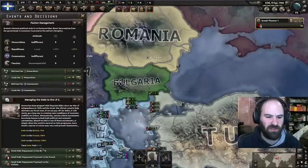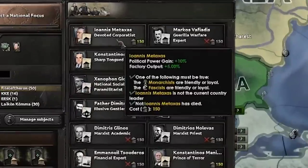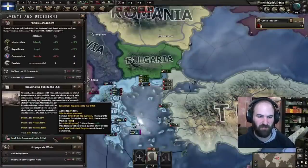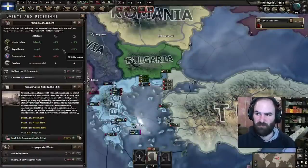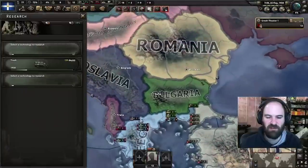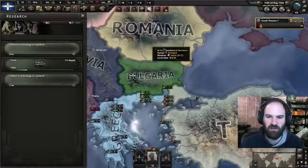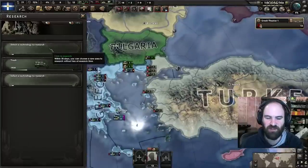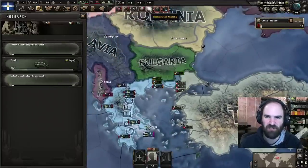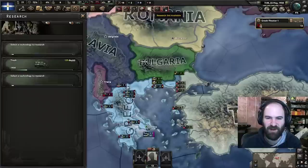We do need to do small debt repayment to the British. Compromise with monarchists is done, and now we can take Ioannis Metaxas — we'll do that immediately. We're going to continue doing debt repayments to the British every time that becomes available. We do need to get the civilian train and the armored train so we can start producing some of those. We'll be defeating Bulgaria and Turkey at some point, and Romania too, getting a good amount of trains from those.